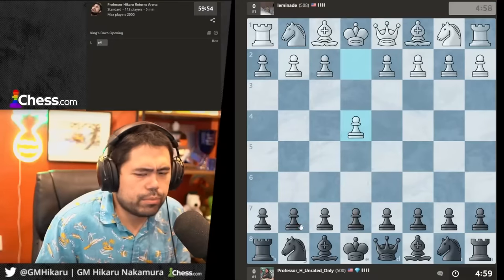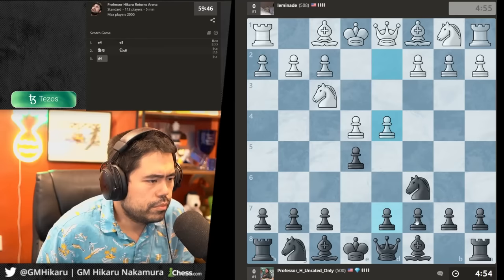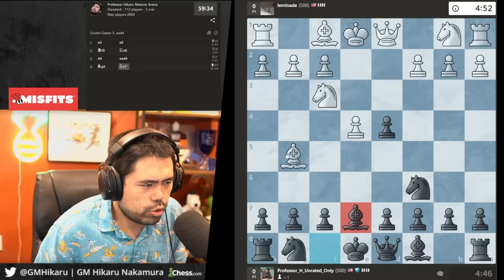Let's start the arena. We get e4, I'm gonna play e5. Knight c6, d4 — my opponent's playing the Scotch, which is pretty reasonable. What I recommend against the Scotch is always trading and going bishop to c5. He plays bishop g5 — I don't think I've ever seen this move. I'll go here and trade the bishop; this looks like a cheese attempt with bishop g5.